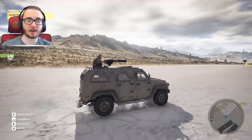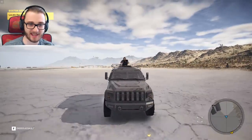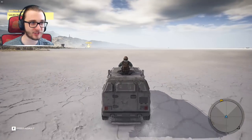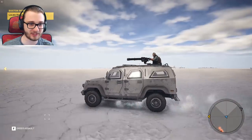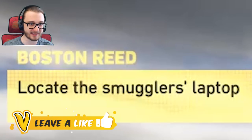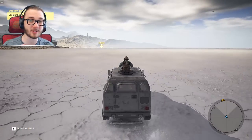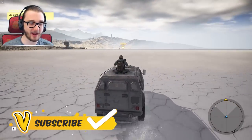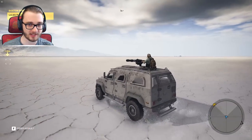Hey everybody and welcome back to yet another episode of Ghost Recon Wildlands. In today's episode we're continuing with the campaign, and we have a target for today's episode — we are going after one of the commanders of the Salt Plains region. We are really close to getting him because we have to locate the smuggler's laptop, input a secret code to fly to one of the airbases, and lure this guy there to eliminate him once and for all.